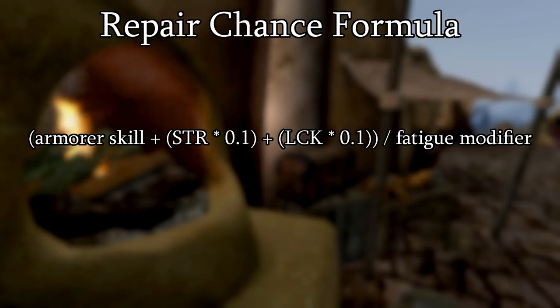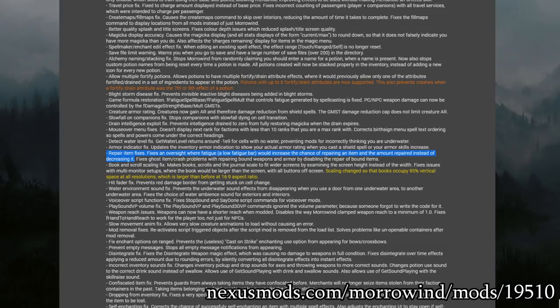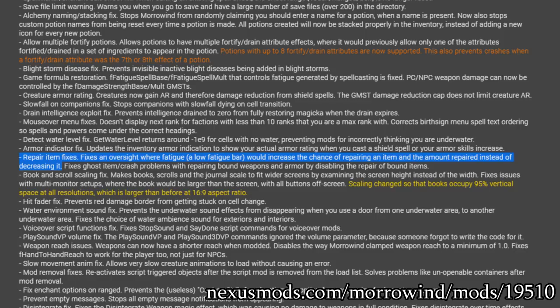However, this formula was actually written incorrectly. Rather than multiplying your stats by the fatigue modifier, as all other formulae we've covered before have done, this one divides your stats by the fatigue modifier. This means that you're actually better at repairing with a depleted fatigue gauge, and worse at repairing if your fatigue gauge is topped off. Fortunately, several mods, including the popular Morrowind Code Patch, fix this error, making it function like all other formulae.